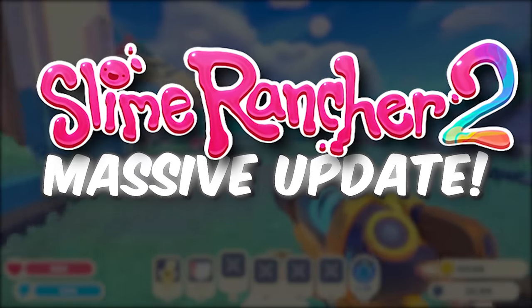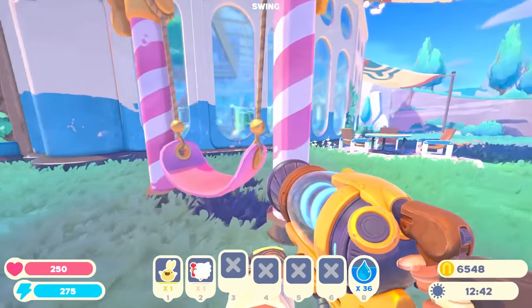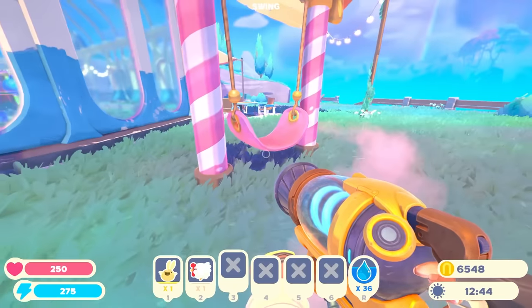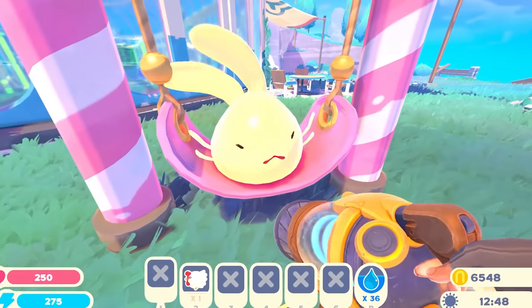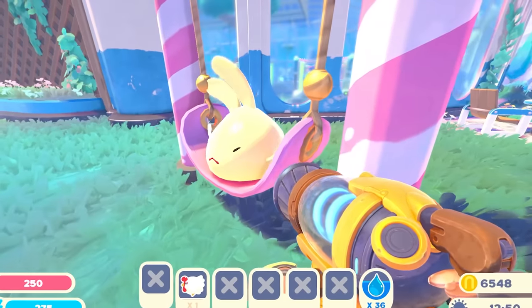Slime Rancher 2 just got a massive new update, adding in some of the coolest gadgets I've ever seen. I've just made this swing. Can we go ahead and stick a slime in this thing? Oh no, he's a sad looking slime.